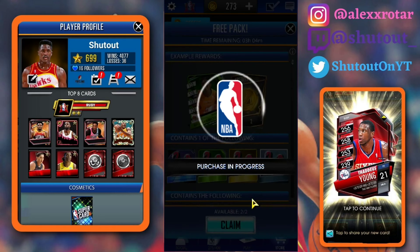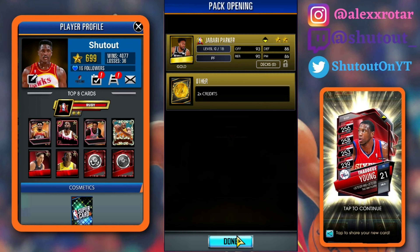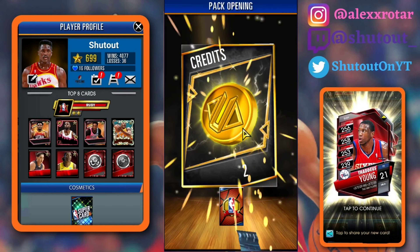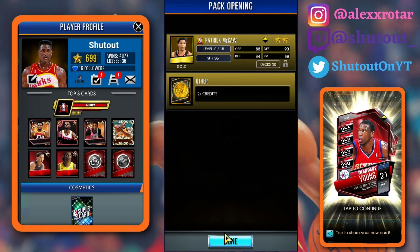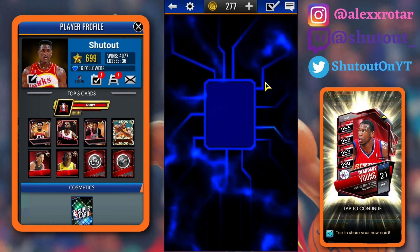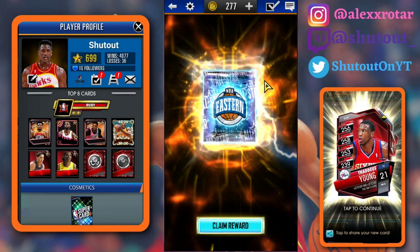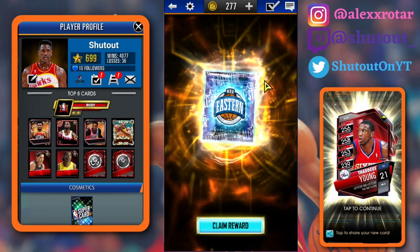We'll go ahead and get into our free packs real quick, claim these, and then get into our fusions. I believe it's an Eastern Conference fusion. I've opened up roughly six or seven and pulled two All-Star cards — I got the Ruby one and I got the Zach LaVine. That's pretty solid. But some people haven't even pulled an All-Star card yet. Come on, give me a James Harden or the All-Star MVP Giannis — or even a Bradley Beal. I really don't care.